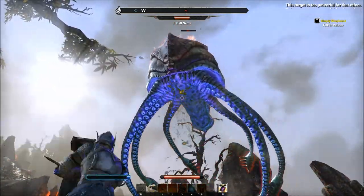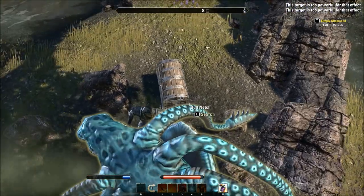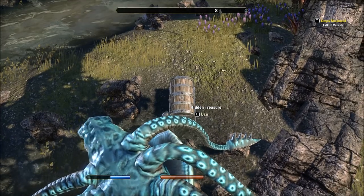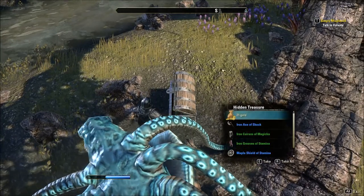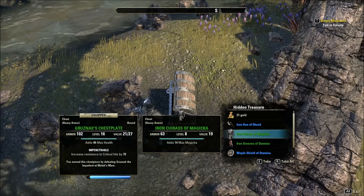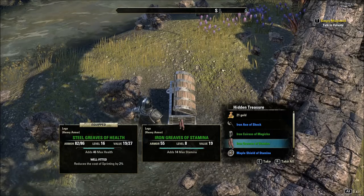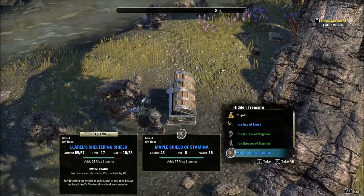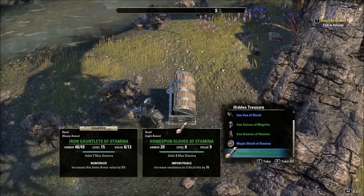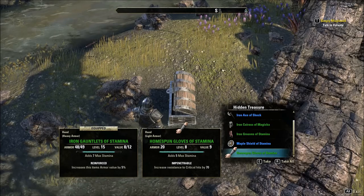We cannot loot the chest when you are being attacked. In the chest you will find 21 gold, an Iron Axe of Shock which deals 8 shock damage, Iron Gorget of Magicka which adds 14 max magicka, Iron Grips of Stamina which adds 14 max stamina, Maple Shield of Stamina which adds 17 points of max stamina, and Homespun Gloves of Stamina which increases resistance to critical hits by 70 and adds 5 max stamina.